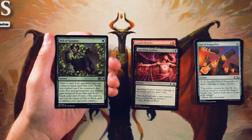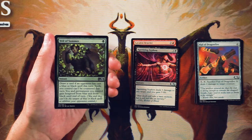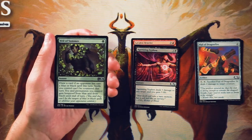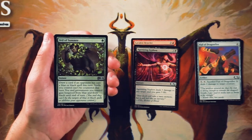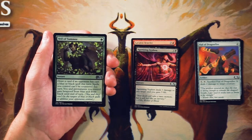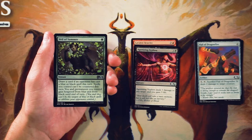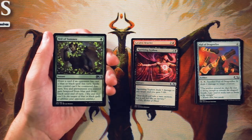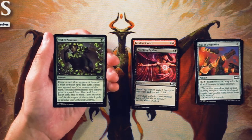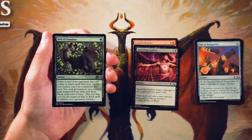Veil of Summer is an instant for 1 green. Draw a card if an opponent has cast a blue or black spell this turn. Spells you control can't be countered this turn, and you and permanents you control gain hexproof from blue and from black until end of turn. This is what you define as a hate card — sideboard only, obviously, because you're not always going to be up against a blue or black deck. Against a blue or black deck it's pretty good, not amazing. It is a one-mana draw spell at the very least, so it's not terrible. I've never found myself playing this card and I've also never seen it played, so I don't know that it's actually very good. We've seen a lot of color hate in this set. Very cool — makes for great sideboard options — but this is honestly one of the worst ones in my opinion.